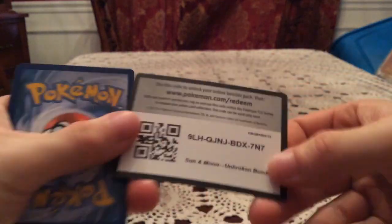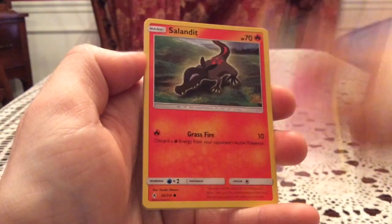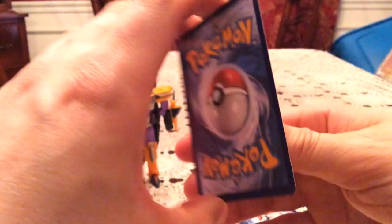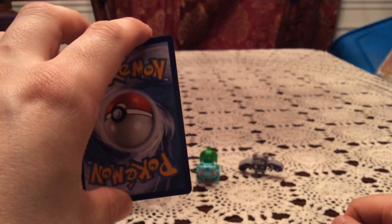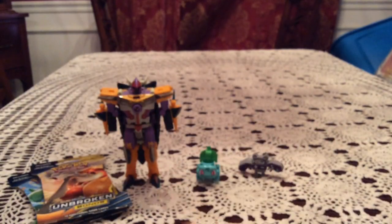There's another code for you guys — pause and take it if you want. We're going to start this one with a Murkrow, Oddish, Salandit, Glameow, Janine, Eradicate, and Triple Acceleration Energy reverse. Martial Arts Dojo uncommon trainer at number 179 — let me see, this one is a duplicate, I do have this one already, so that's unfortunate but okay. The rare: hello Dugtrio, looking very shiny I guess for lack of a better description with all the lights behind it.